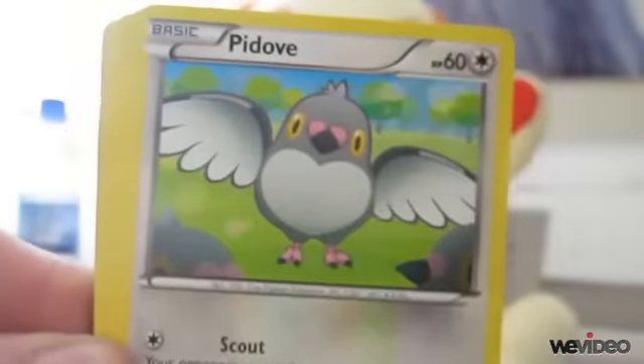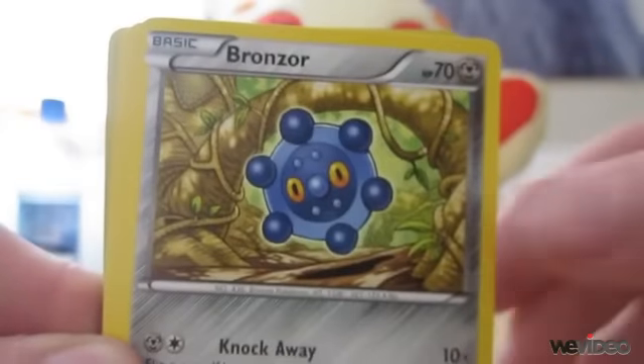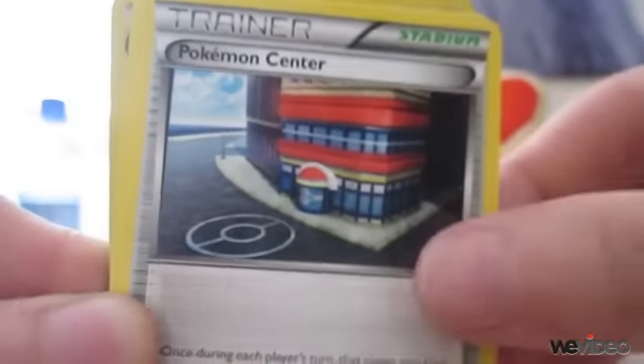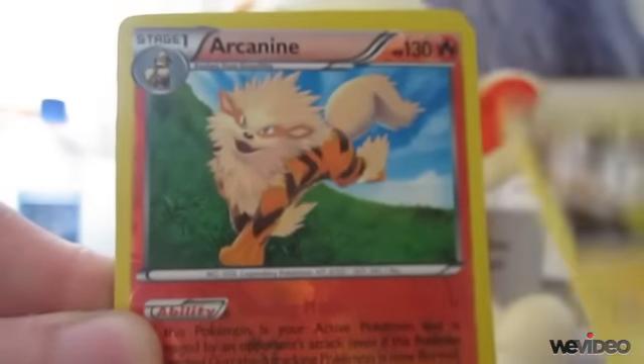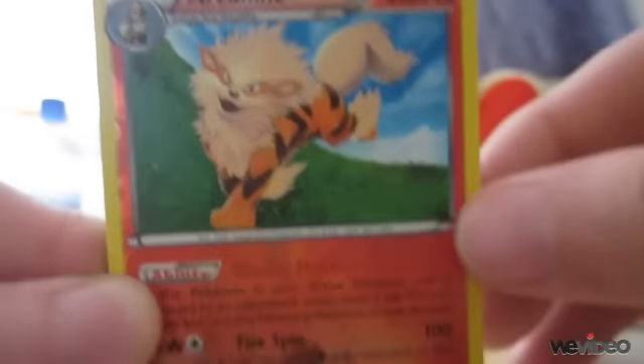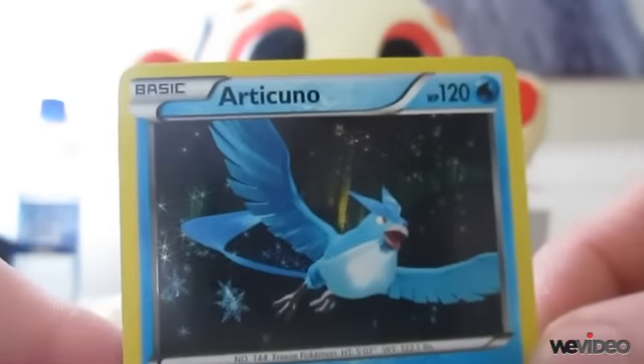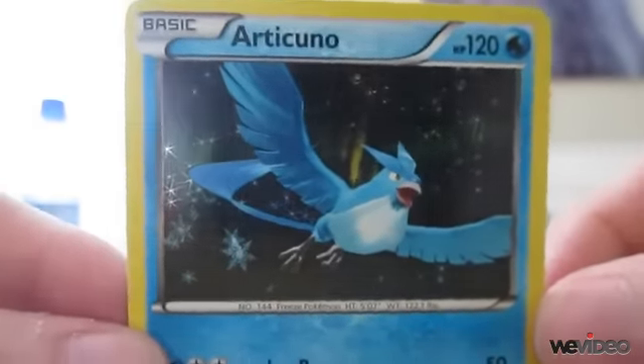So we have a Sneasel, Pidav, Bronzo, Pantsir, Munna, Heavy Ball, Pokemon Center, Amolga, Arcanine — that's pretty sweet — the reverse, and the rare is an Articuno. Wow, that's pretty sweet.